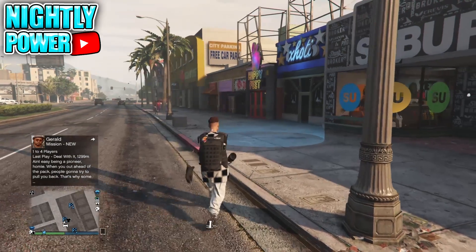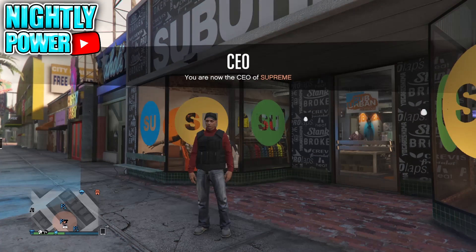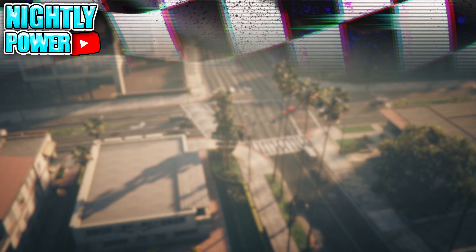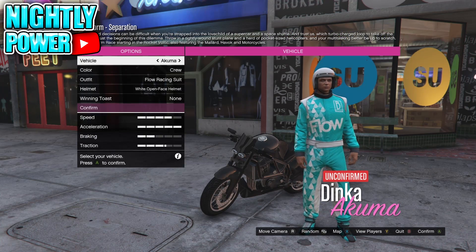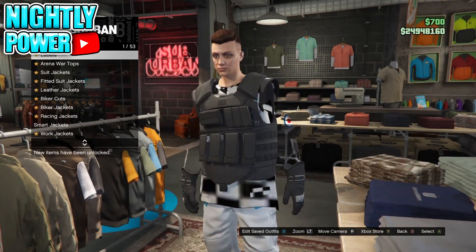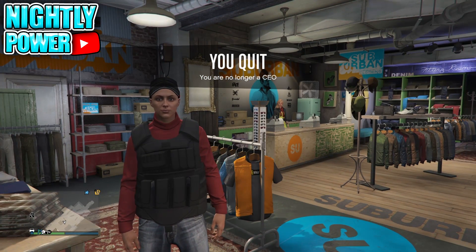To begin this glitch, make your way to the clothing store. Register yourself as a CEO and select the outfit you want to save. There should be a blue job circle in front of the clothing store. If there isn't one, go into your hide option and turn it on. Enter the blue job circle, start the mission by yourself, select Confirm, and back out of the job. When you spawn back in free mode, quickly make your way into the clothing store and enter any of the clothing racks. If done correctly, you'll be kicked out of the rack wearing the CEO outfit. To save this outfit, quit the CEO role and go to the front desk to save.